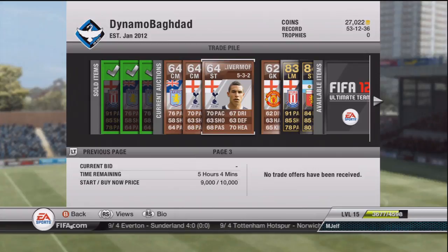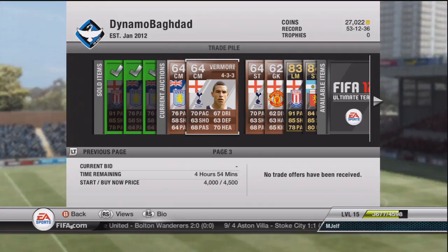Then we've got these guys. I picked up a Jake Livermore in a striker position for around a grand - he was the only one on the market, so I thought he must be worth more than that as a striker. So make sure you pick him up if you see him, because you'll be the only person on the market with a striker Livermore. Then I picked him up for around 1,000 coins in 433 - Livermore should sell for around 4.5K at peak times. So I stuck him up for 6 hours and I'll relist him for another 6 hours.